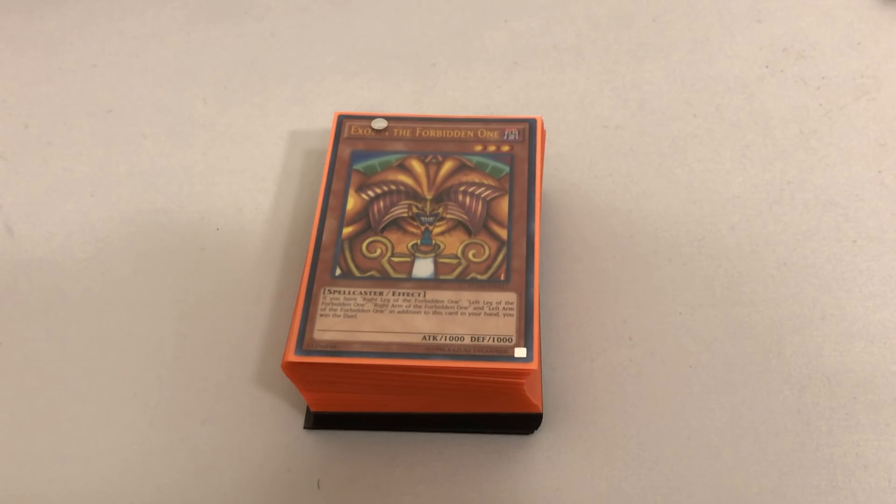The reaction to the Harpy deck profile was overwhelmingly positive, so I thought I'd bust out one of my more trollier decks. But keep in mind, these decks are built to be as competitive as humanly possible, and just because this is a troll deck does not mean it is not fully capable of topping an event. We've got Exodia on the docket, and this deck actually can stop the meta in its tracks — specifically if the opponent is playing a combo deck.